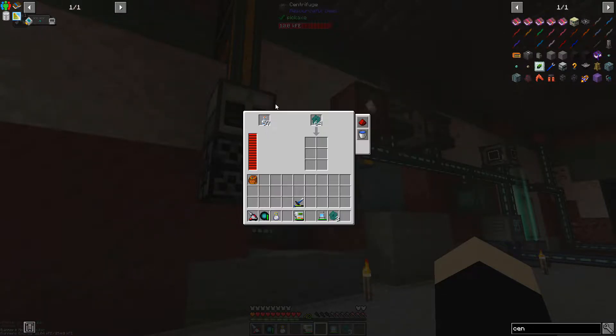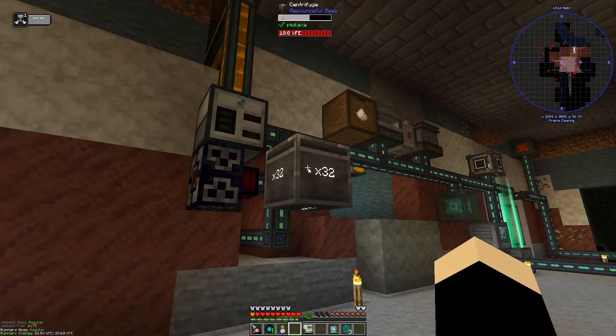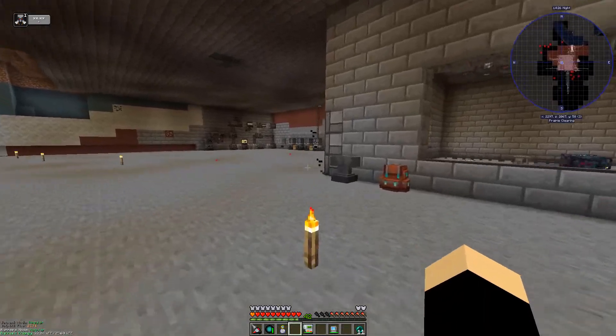I feel like that should work. Okay, that's weird — maybe it doesn't like that. We get dimensional shards — there's a slight chance of getting the ender breath. That should be enough to get us off the ground.